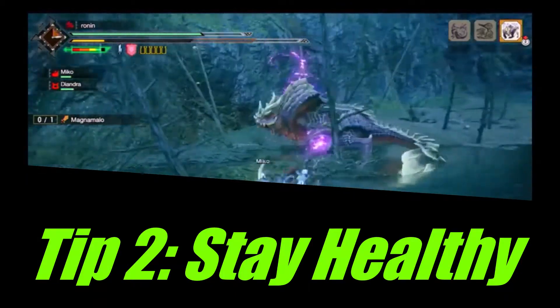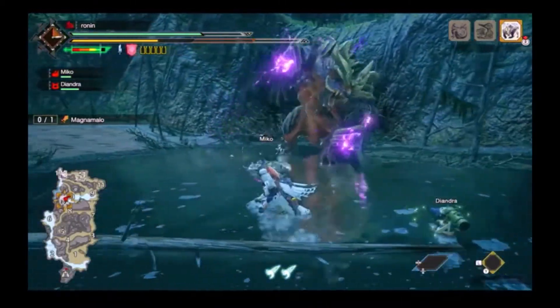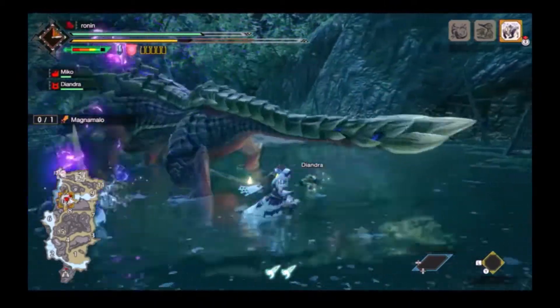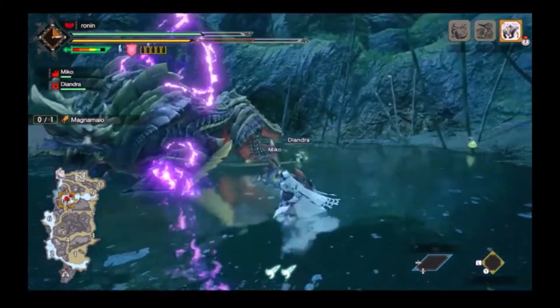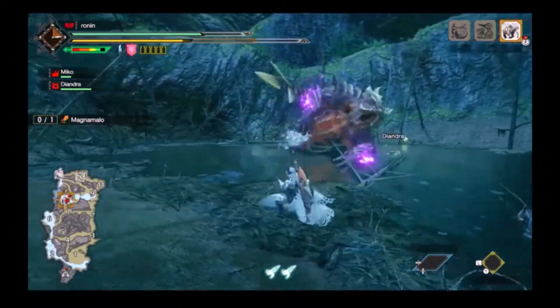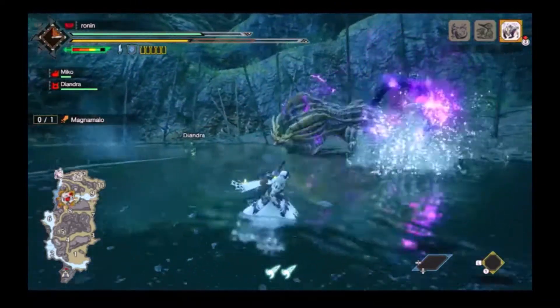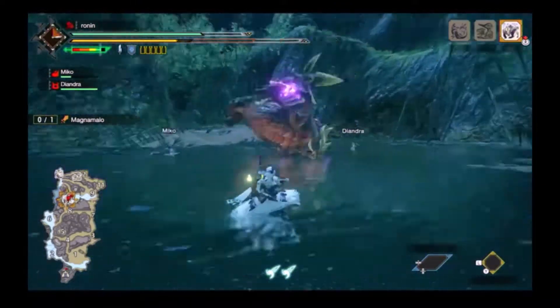Staying at full health is required because Magnamalo likes to combo attacks. Heal whenever you take damage if you can't avoid getting hit. If you're struggling with him, try to survive 15 minutes as practice — you can attack, but your goal is to fail the quest by timeout, not by carting. The only way you can do that is if you learn his patterns. Practice until you can consistently survive the entire hunt without carting.